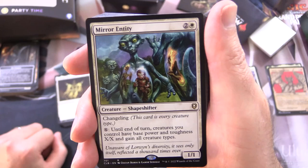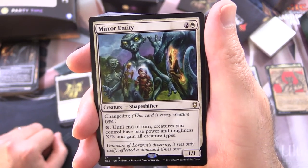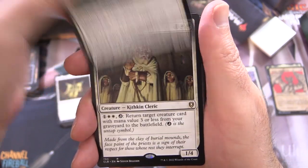Mirror Entity is another Shapeshifter — 1/1 for 3. For X, until end of turn, creatures you control have base power and toughness X/X and gain all creature types.